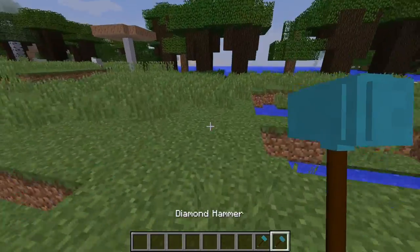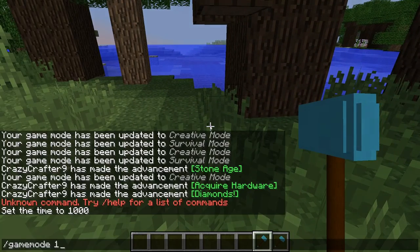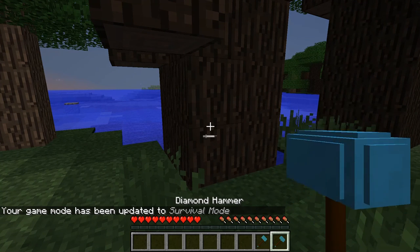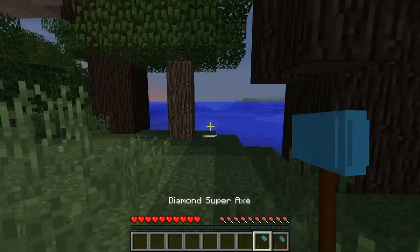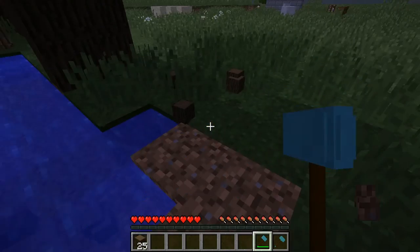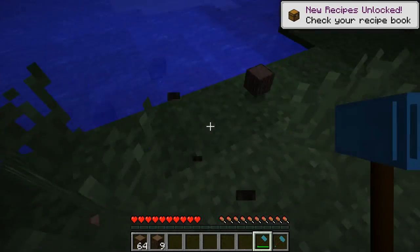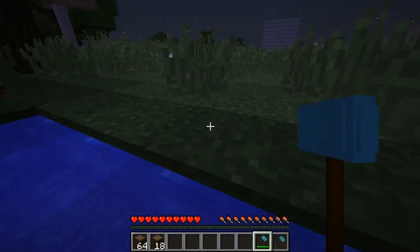So if I go over to a tree with my super axe — I'm going to have to go into survival first. The icons in your hotbar look pretty similar so you're really going to have to rely on the names or whatever you're holding. With the super axe, when you mine a tree it will destroy the entire thing. So I got 44 pieces of wood in about three seconds just from using this axe. I think that is very worth it. I'm pretty sure these super axes have the same durability as a regular diamond axe.